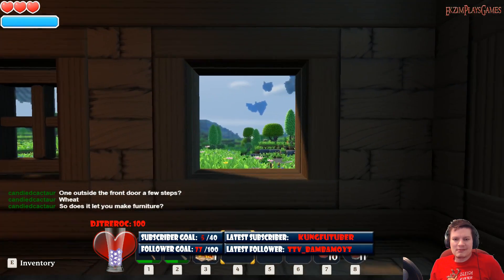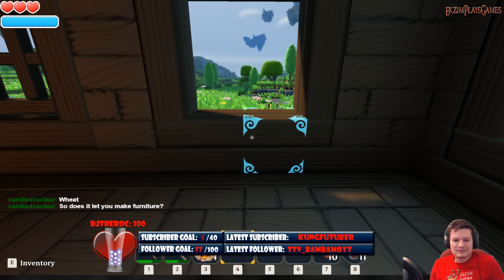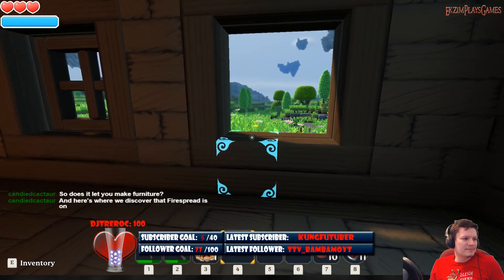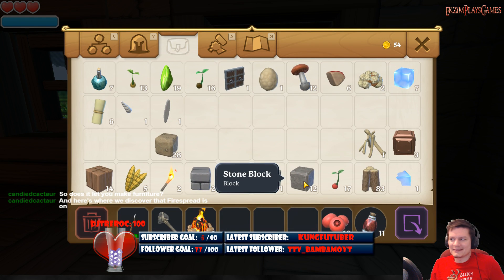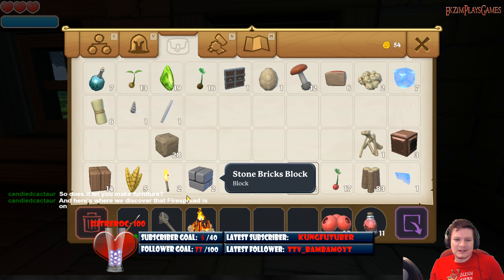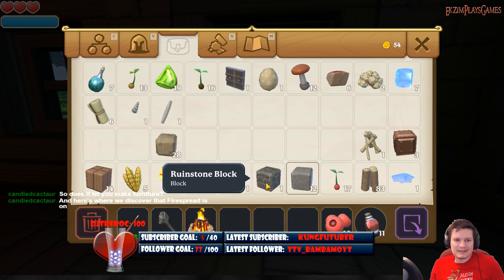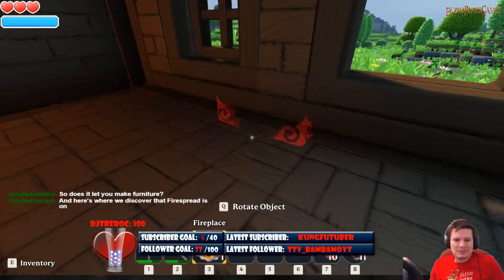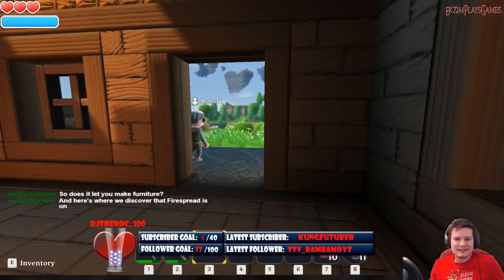Maybe I should punch this window out and make the fireplace there with the stone that I have. I can just take over these people's houses. Fire spread is on — great fun. I'm like, what do you mean Exum's house is burning down all over again? There must be a way to get stone block to turn into stone brick block, because that would make a lot of sense. Let's just see what happens — we're gonna put this down. Holy brightness, Batman! Oh man, that makes a big difference.